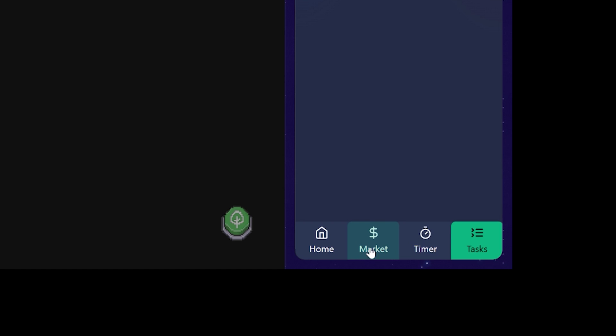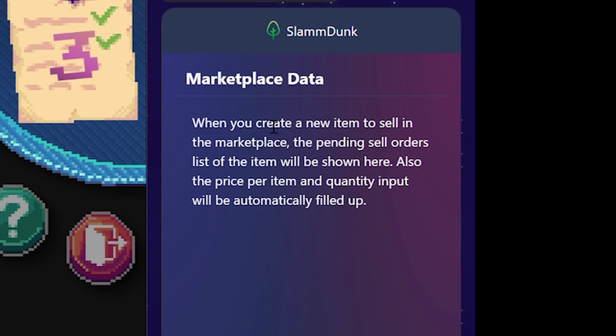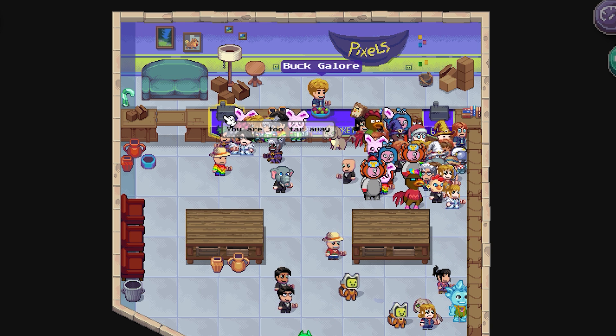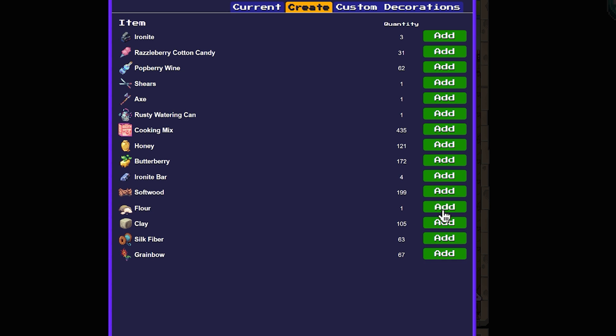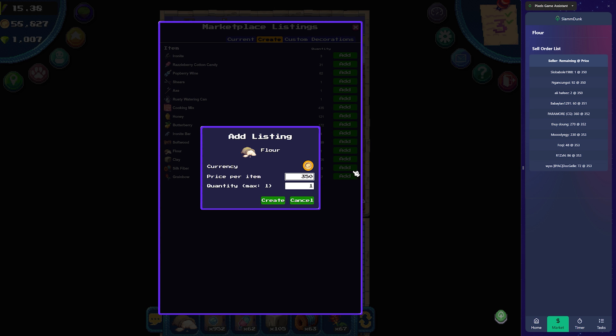Just go over to the market tab here. It says: when you create a new item to sell in the marketplace, the pending sell orders list of items will be shown here. Also, the price per item and quantity input will be automatically filled up — just like this, click sell, create. So there's my flower, add it, and then boom — look, it automatically filled it in: 350, and I've got one to sell, based on the current sell list.